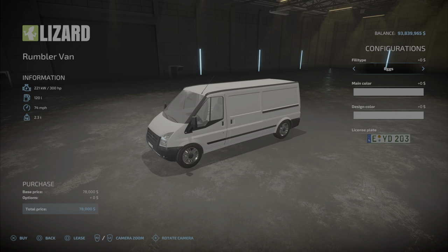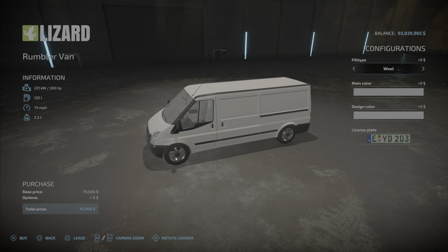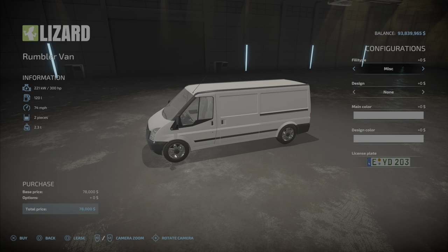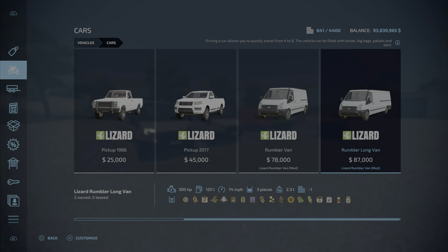Now this is the auto-load option — yes, they are auto-load vans. The fill types are eggs, milk, wool, big bags, tanks, and miscellaneous. Miscellaneous is not everything; it's actually a regular van that you can load pallets into, which is why it says two pieces for capacity. Miscellaneous means it does not auto-load anything — you have to fill it yourself with whatever you can throw in there.